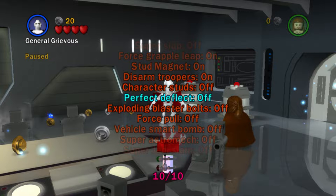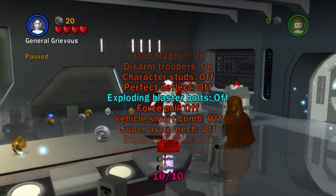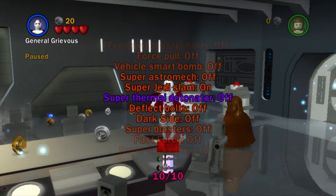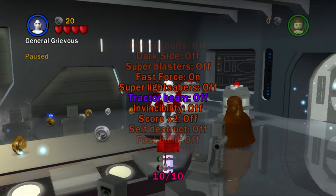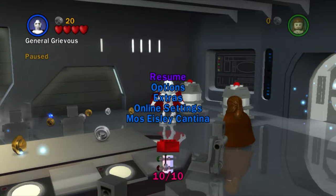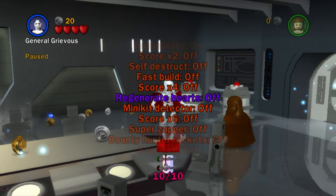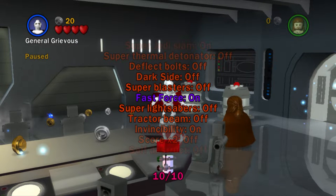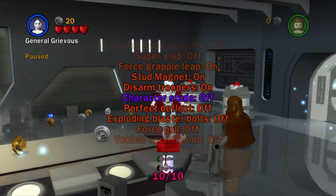It's funny — I have my TV right to the side of me but I don't even need it, because my recording device on my computer works insanely perfectly. No character studs, no exploding blaster balls. Super — maybe, I don't know what that does actually. Fast Force — yes. Invincibility — yes. Score times 2, 4, 6 — I'm not going to put those on at all. I just really need invincibility, fast build — I almost forgot that — and fast force. And the most important one: Stud Magnet.